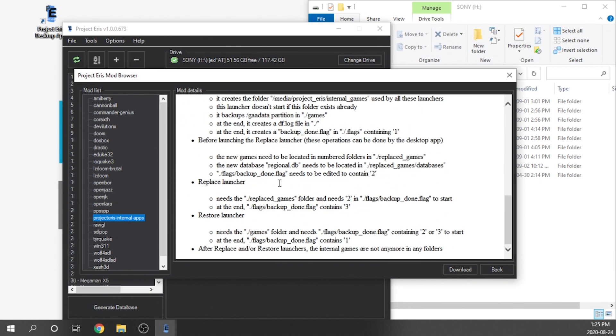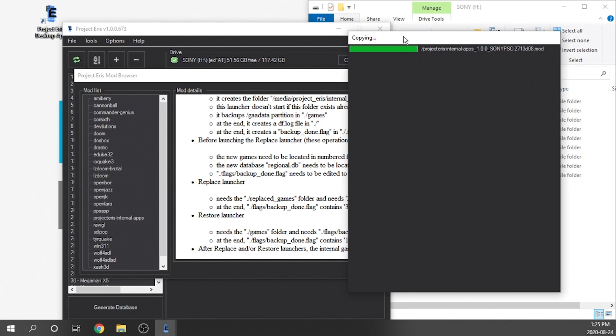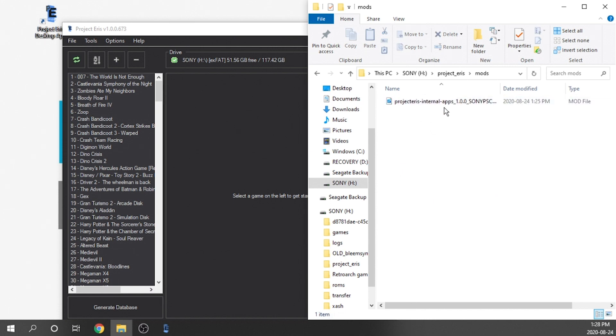The process isn't terribly difficult — we're just going to do things one step at a time. First, we're going to download this mod. It's going to copy right over, the dialog box will go away, and it'll be in the correct folder. You can verify by hopping over to your USB drive, going into the Project Eris folder, then the Mods folder, and you'll see the new mod file is there. Then grab your USB drive, pop it into the PlayStation Classic, and let it install.